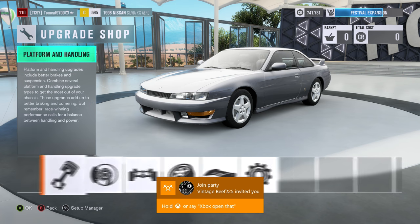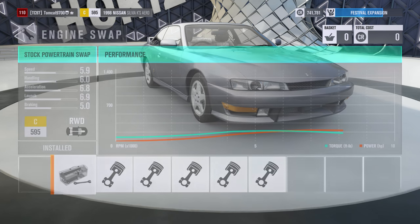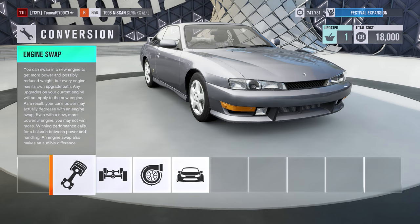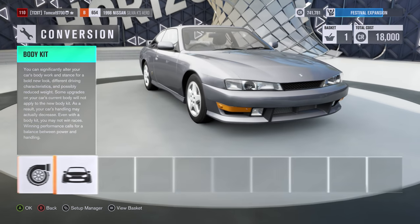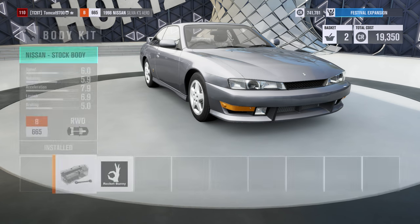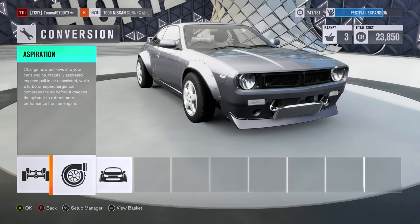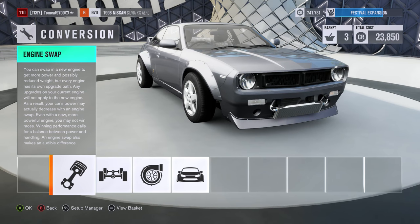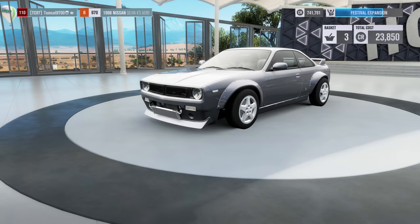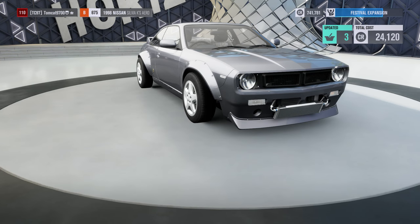I did decide to do a V8 in this car, but everybody's going to have a different idea on their engine swaps. I just wanted a V8 because I wanted a really dialed-in drift setup — drift-focused, with a lot of torque. I wanted some top-end, so we converted it to twin turbos. I actually made it supercharged first, and then changed my mind and swapped it back to twin turbos.